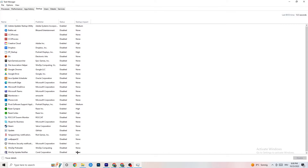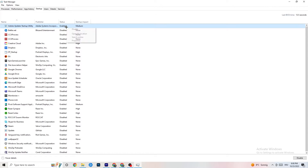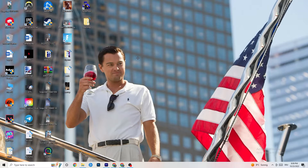Also go to the 'Startup' tab. Disable every single program that auto-starts in the background to reduce your GPU and CPU usage. Right-click any program you don't need and click 'Disable.' Repeat for every startup program you don't need. Once done, you're finished with Task Manager — close it.